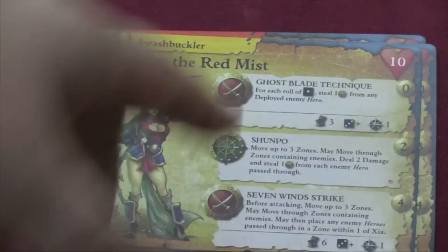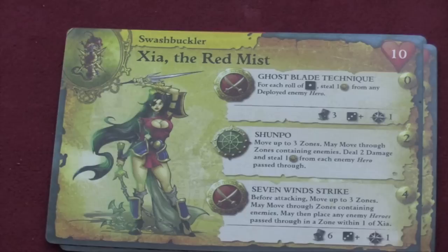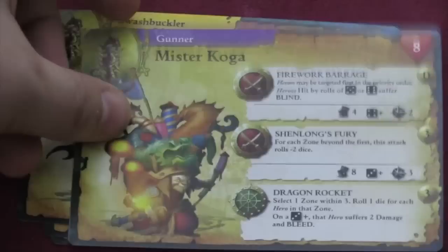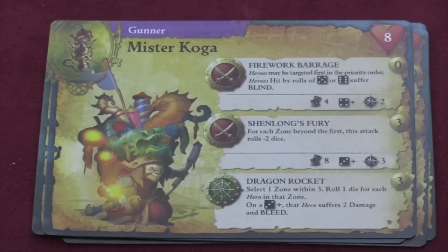Xayah, the Red Mist, if she rolls a 1 on her normal attack, she steals money. But she can also move through people and do damage and steal money through the heroes she moves through. Her very awesome 7 Wind Strike — before she attacks, she can move three zones, move through zones containing enemies, and place enemy heroes passed through in a zone next to her. So she moves through and then nails you with six dice that are three or higher. It's going to be really difficult to not use her. But then you've got a guy with fireworks who can blind people, with a massive attack of eight — six dice if you're two spaces away, four dice if you're three spaces away. I like that, and he has all those fireworks on his back.